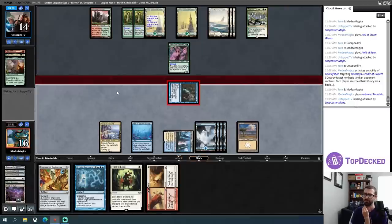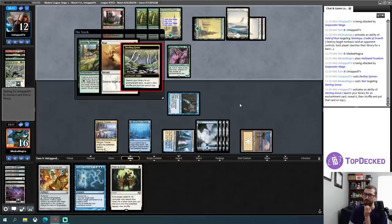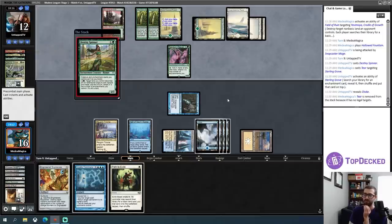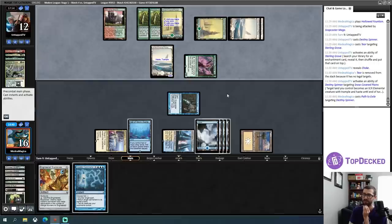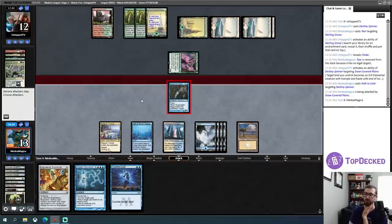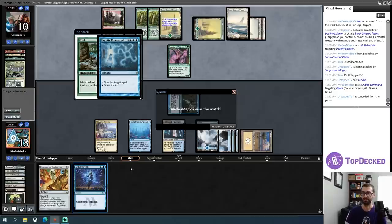Let's just keep sending in Snapcaster Mage. I just feel very safe currently. Do not like this — so I can blow up Sterling Grove and then Path to Exile Destiny Spinner rather than counter this. I think I'm good with that. Alright, so let's see what my opponent searches up. Choke! Okay, so I need a Cryptic Command for that later. I can also EE for two and kill both of these if I want, rather than use the Path to Exile. I am fine with taking a Lightning Bolt worth of damage here. One, two, three, four, five, six — so I can't attack and hold up Counterspell. I will just hold up two different things and continue to beat for two. Let's counter draw. And my opponent concedes — I still had another Counterspell in the hole. So we're up to three and one; this league is going really well.